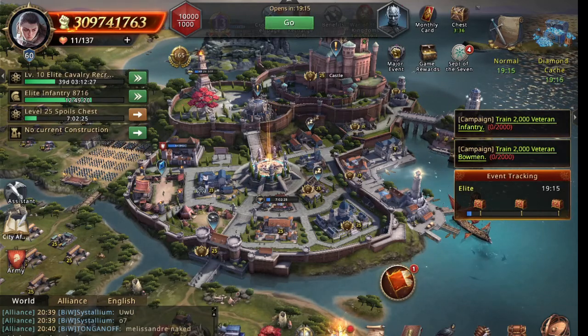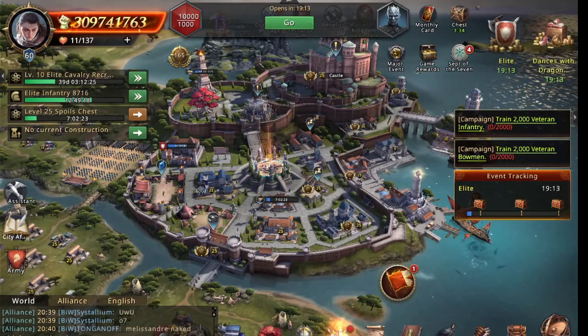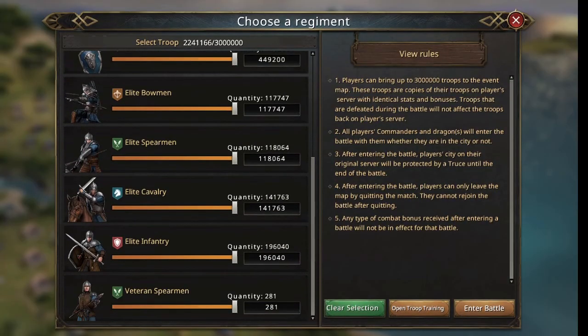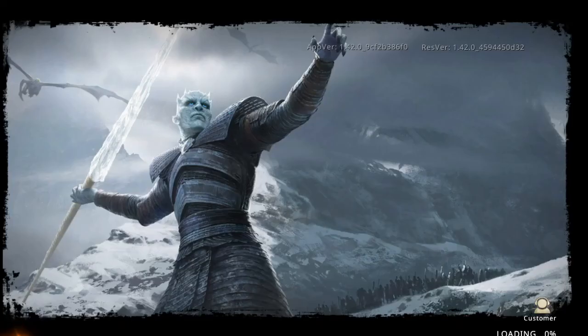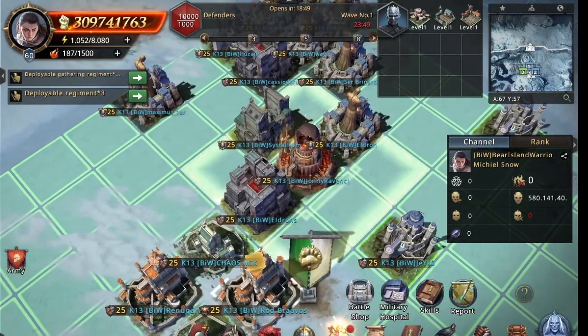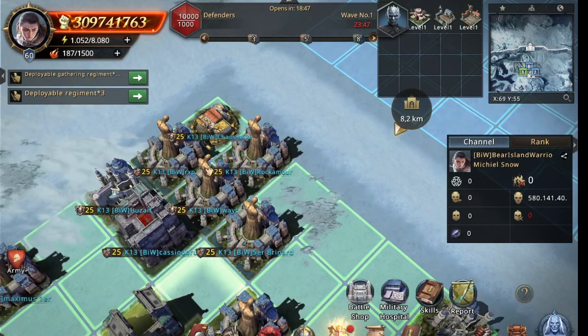Let's go to the actual event itself. When entering the event, I only select my best troops. Due to a previous event, I still have T3 soldiers I have to bring in, but ideally I would only bring in T4s. Since I can bring in 3 million troops, I would bring in 1 million infantry, 1 million spearmen, and 1 million cavalry.